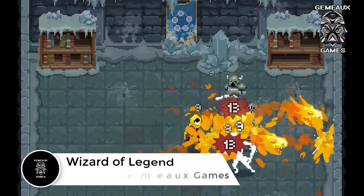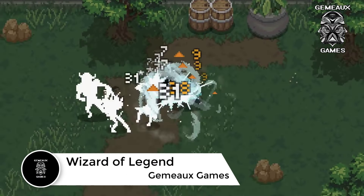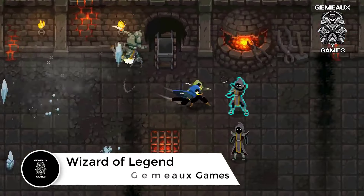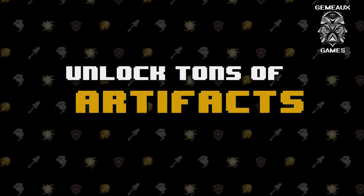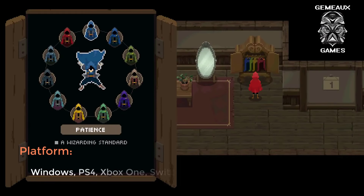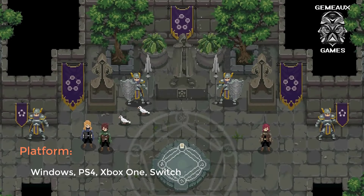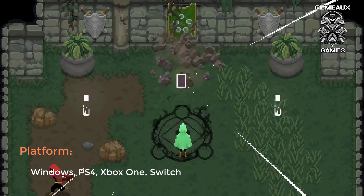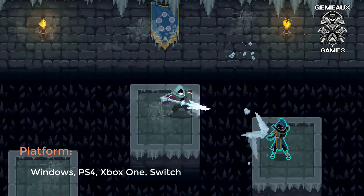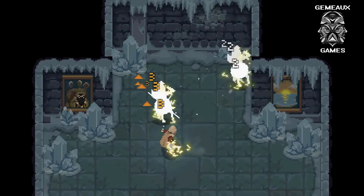Fans of the best dungeon crawler games will enjoy spellcasting through Wizard of Legend, an action-packed indie roguelite with fast-paced combat. You play as a magical wizard taking part in a gauntlet of magical challenges in which contestants attempt to defeat the strongest wizards. These increasingly difficult battles will put your skills to the ultimate test and demand precise dodging as mobs of enemies bombard you with attacks. Each death brings you back to the start of the map, retaining some of the spells you picked up during your previous run.